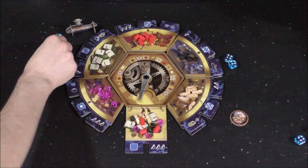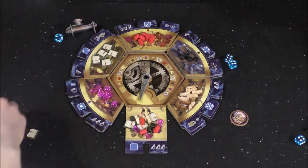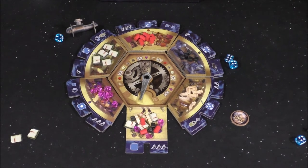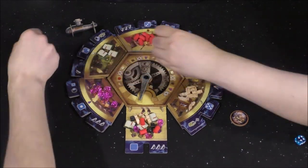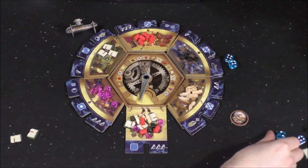I decide to take a number two. I get two resources because the submarine is there, and I take the action: I need a five or six on the die I just took — it's a one, so nothing happens. Now it's your turn. She takes the two and rolls it — a two, so no special result there.